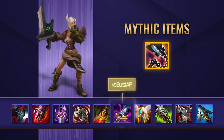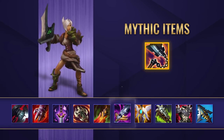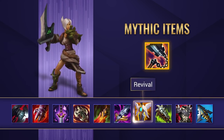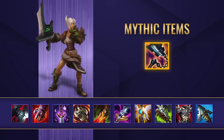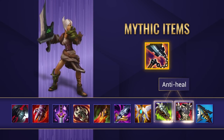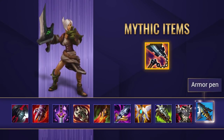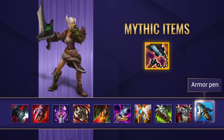For some defensive choices, Maw of Malmortius is going to give you a good amount of magic resist and prevent you getting bursted down by big AP threats, and Guardian Angel can really be the difference in those late game teamfights as if you do get taken out you'll have another chance. For a few situational options, Chempunk Chainsword or Thornmail are both solid options when you're facing champions with heavy healing. Chempunk is the go-to but if you need a bit more armor, Thornmail can sometimes be the better option. Serylda's Grudge will provide you some much needed armor penetration and also help you stick to your enemies with the slow.